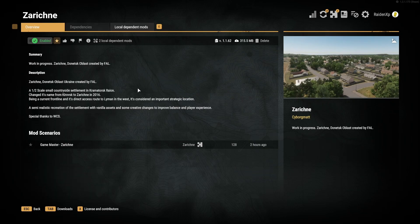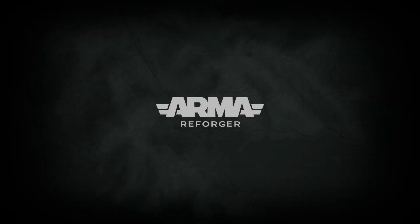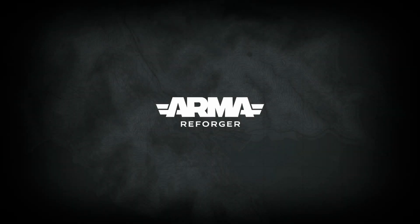Now we will back out of the Little Bird mod and open up the Zarechne map mod and you will see all the stuff you are now familiar with. But on a modded map you will have this section at the bottom called mod scenarios, which is basically a list of all the game modes which the map developer has set up and packaged with the map mod. Every map should at least have Game Master but may also have other game modes like Combat Ops or Conflict. All we need to test out these mods is Game Master, which is basically Reforger's sandbox editor where you can set up missions and test stuff out. So we will go ahead and click this play button which will take us into Zarechne Game Master mode.